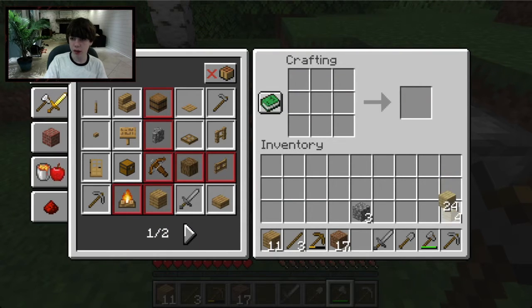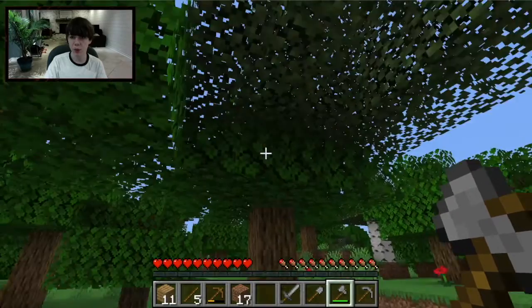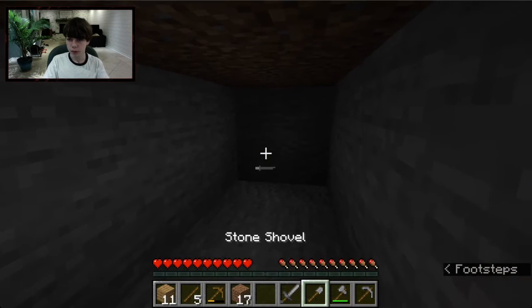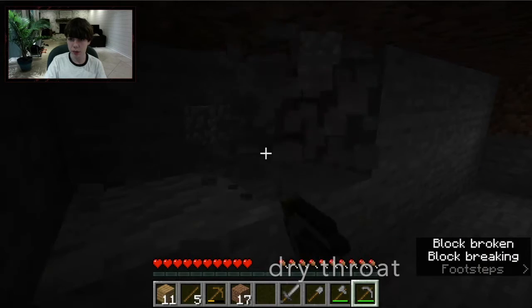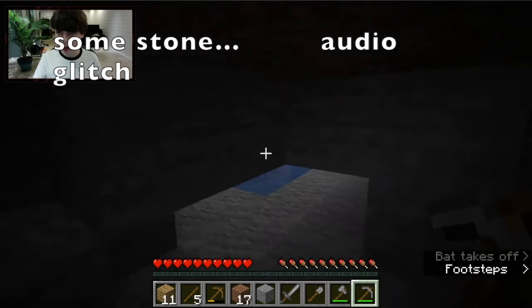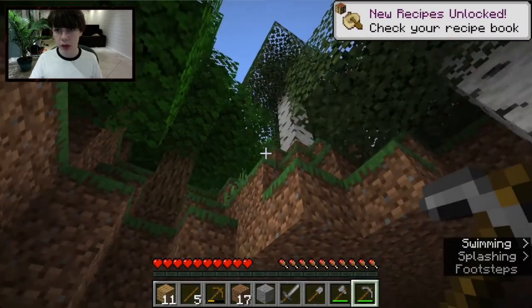Also, sticks can actually drop from leaves, and leaves will decay if there's no wood near them — so when you cut a tree the leaves all decay. I'll get some more stone and come back when I have a couple more pieces.